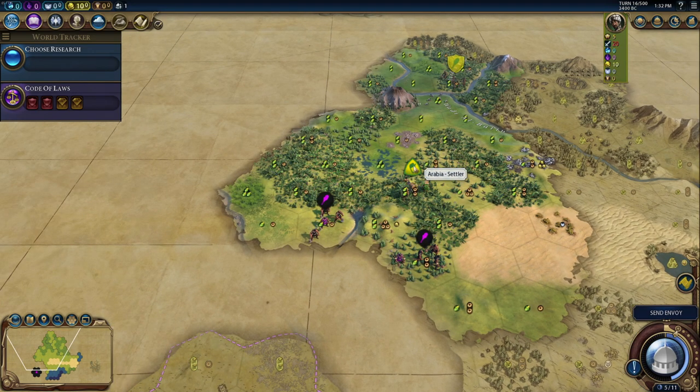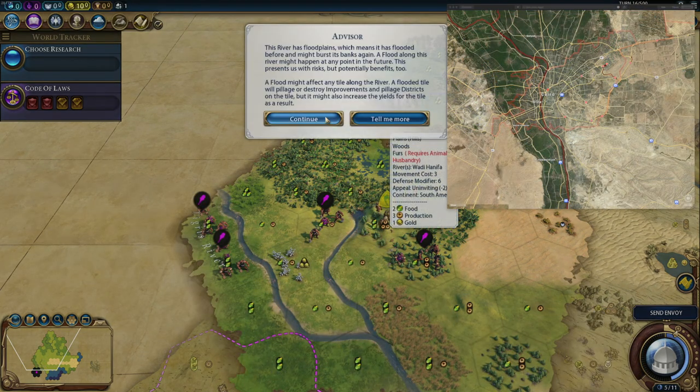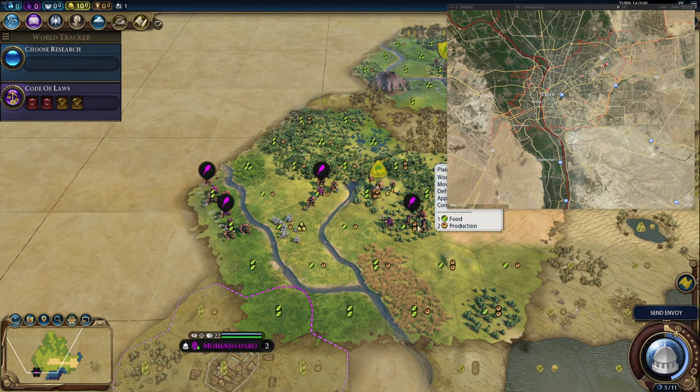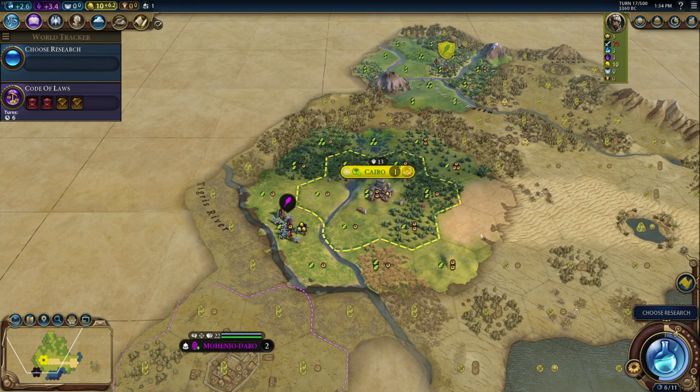Alright, here's my settler. I see a river, but I don't see any more deserts. I do see a marsh — maybe we could settle around here. We found some floodplains. So I need a river, floodplains, marshes, desert, and desert hills. Given that I've been wandering around in the desert for about 40 years, this might be the place. I've got this river here, I've got floodplains, I've got marshes, I've got desert, and way off to the east I've got some desert hills. So at this point I'm going to declare victory and settle down. Cairo now exists.